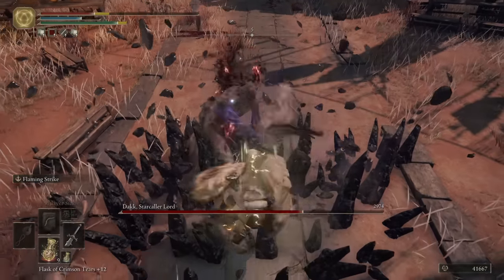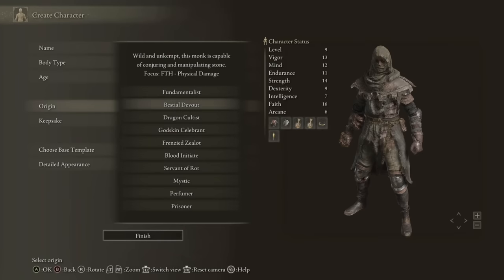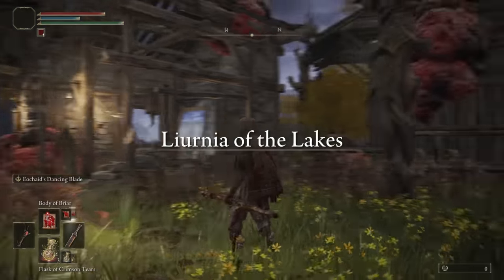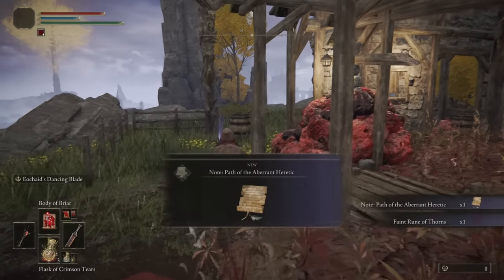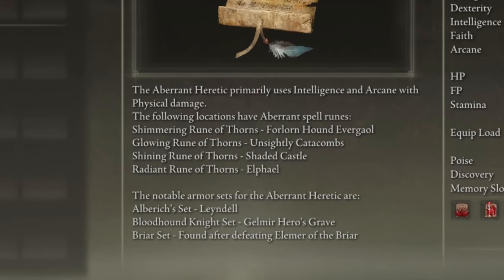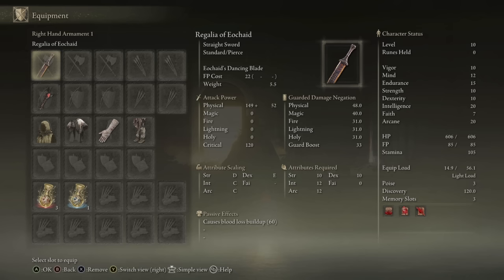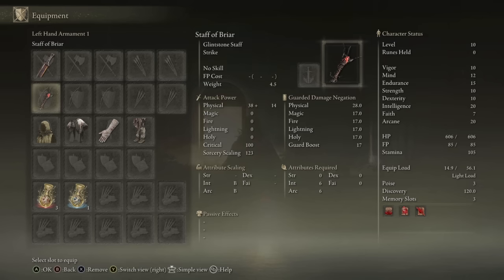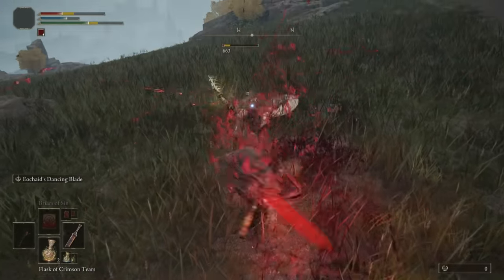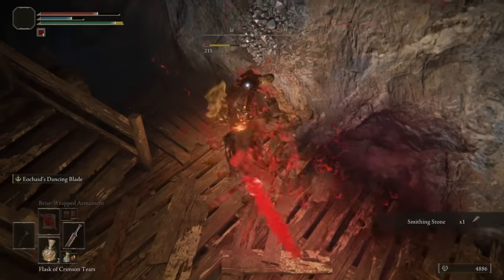Before we get there, we of course have to start from the beginning. We've got a lot of new classes to start with, which each have their unique playstyle and even individual starting zones. I started as the Aberrant Heretic, and our starting area was in Liurnia. Better scaling has been added to almost everything in the game. No longer do we only care about weight and poise when it comes to gear, as they now give stats and even specific bonuses, so it is almost always better to have a complete set equipped.